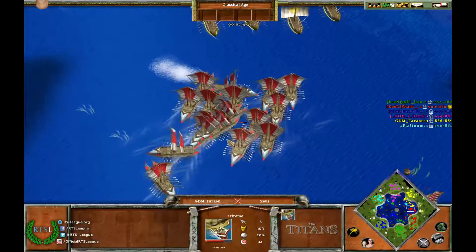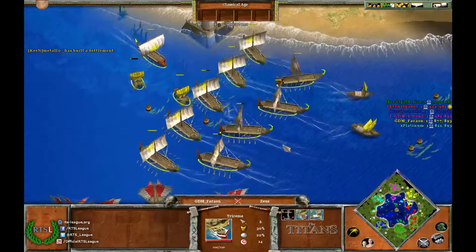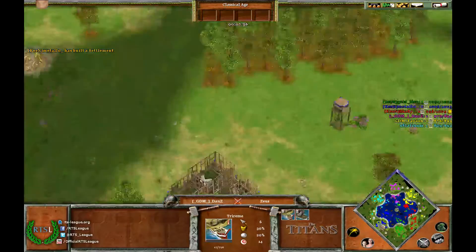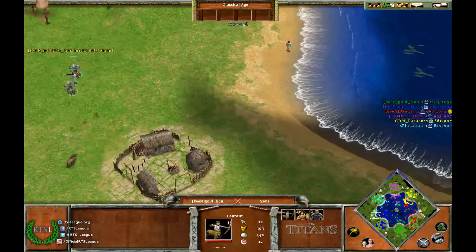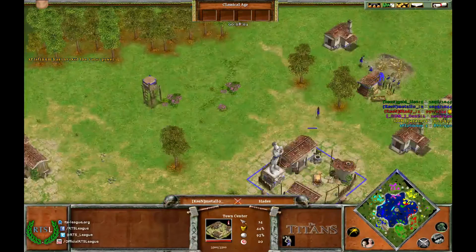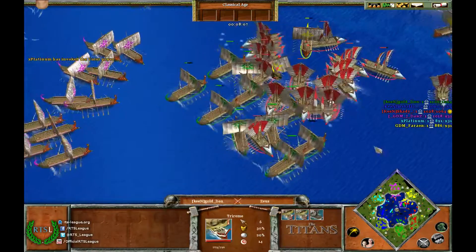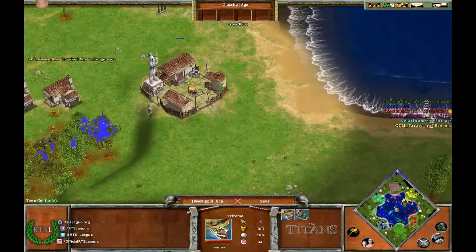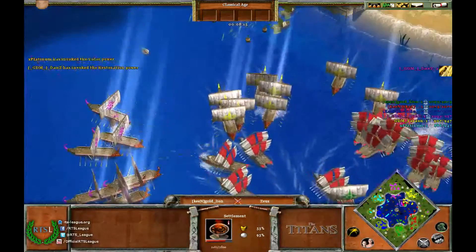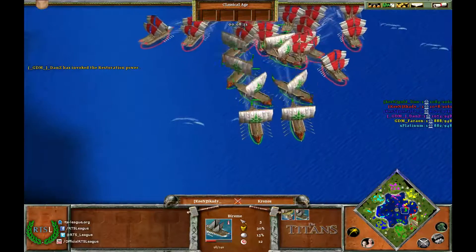Yellow almost went in too deep but realized it at the right moment and went back. Let's see what's going to happen on land now. Metal-O is going to open up with an Armory and look to go Heroic soon — he already has a second TC as well. Gold Lion is also going for a second TC, and there comes the restoration. Keen is backing off, Skaty is backing off, Gold Lion is going back to his base.